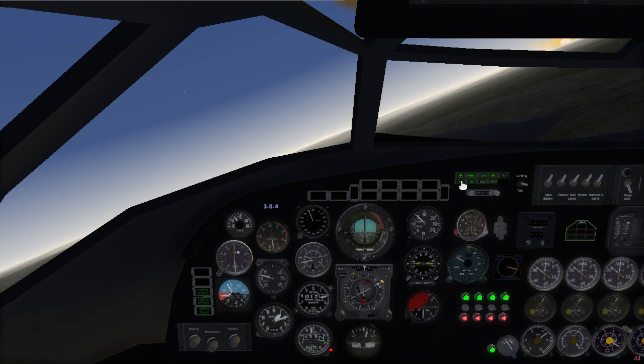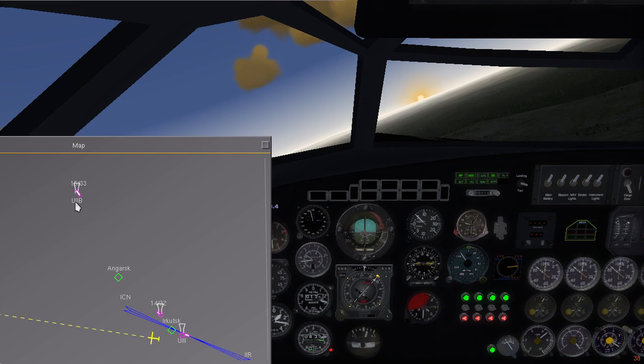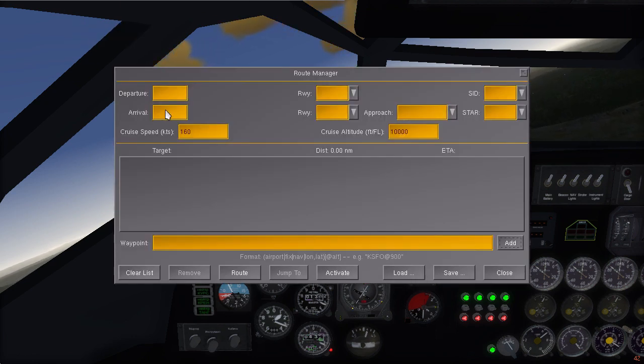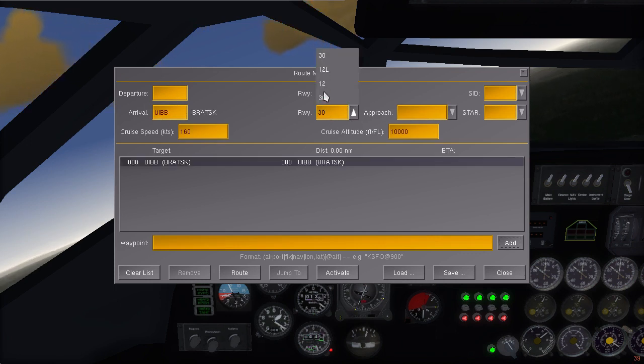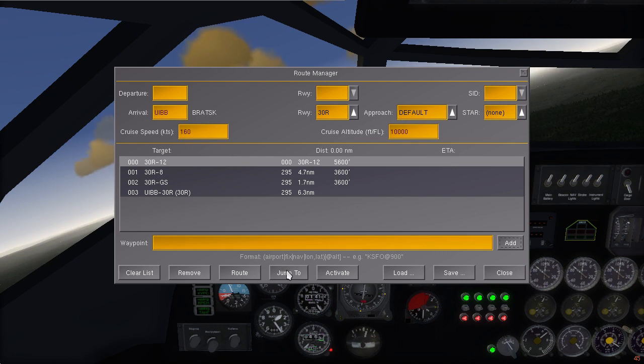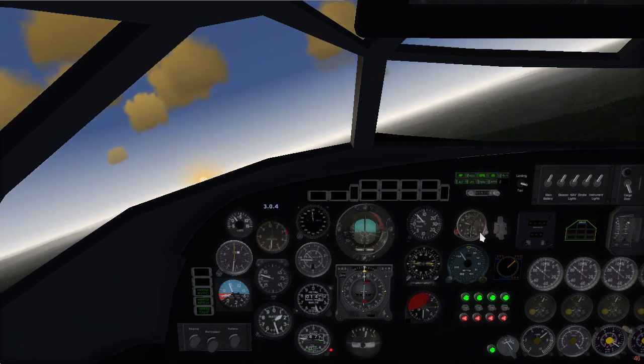We have four thousand feet now, so I'm not changing anything at the moment. The airport is UEEB, so I can put this airport into the autopilot route manager, and I will land on runway 30R. This shows me the GPS to it — I activated the GPS settings and go to GPS now, so the aircraft will fly with the help of GPS.